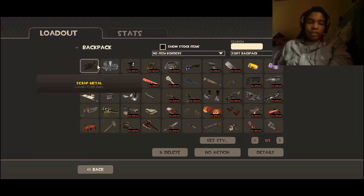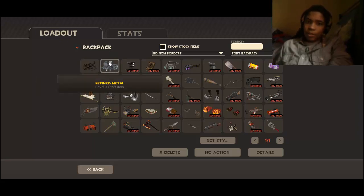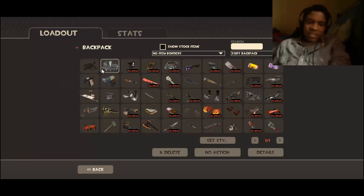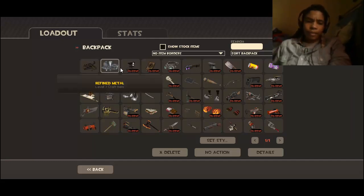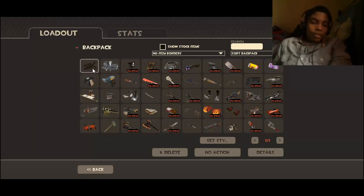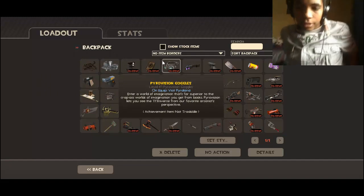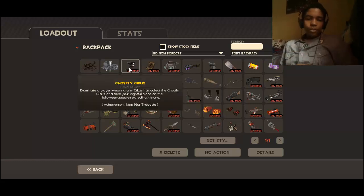These scraps are going to be used in some future videos, but not now. You guys will get to see later on how to get the items you want for free. These are just two types of metals. I now know about the trading system — I'm actually still learning about it.